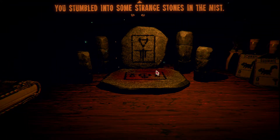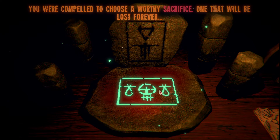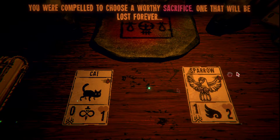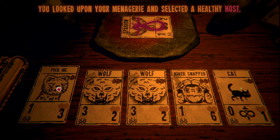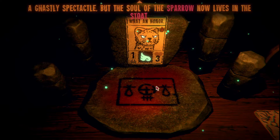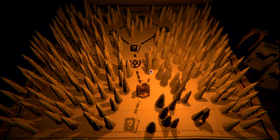You stumbled into something strange - some strange stones in the mist. You were compelled to choose a worthy sacrifice - one that will be lost forever. Oh no, I can't get rid of my cat. Oh, I just got the sparrow too. The cat's so good though - I'm so sorry sparrow. The soul of the sparrow now lives in the stoat - he can fly and attack directly! That would have been really good for a wolf though.